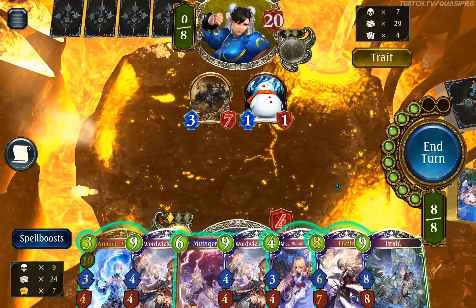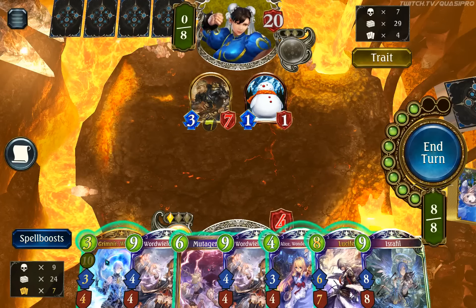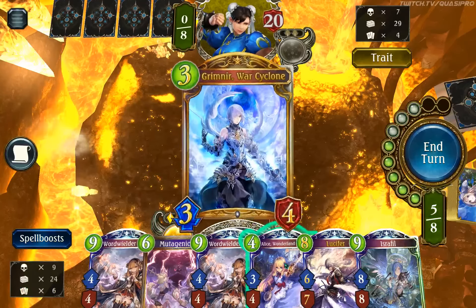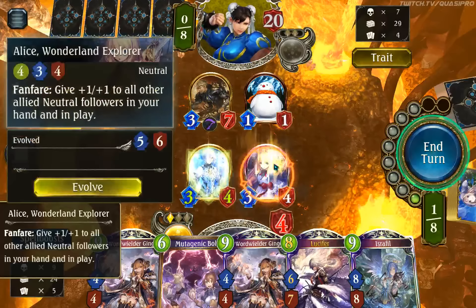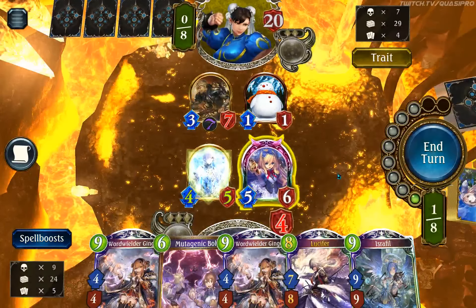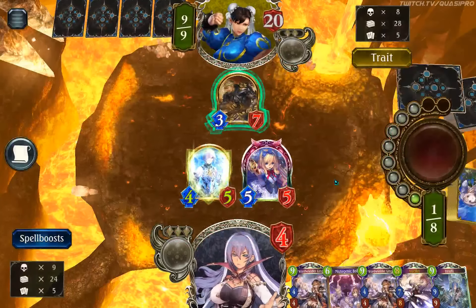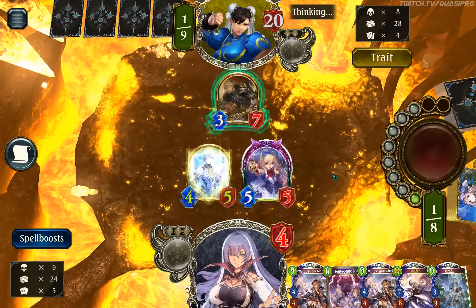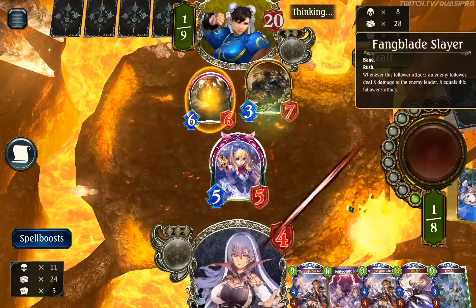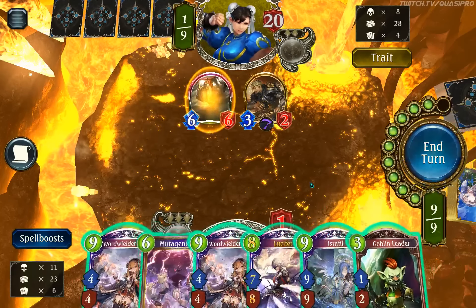Oh, we're so close — we can have it. Just one play: Grimnir, Alice. Mutagenic, we lose two anyway. Oh wait, is this Alice not big enough? Oh crud, it's not big enough. That's awkward. Totally was not paying attention enough for this game. You should hit this. What a waste from Evolved, man.